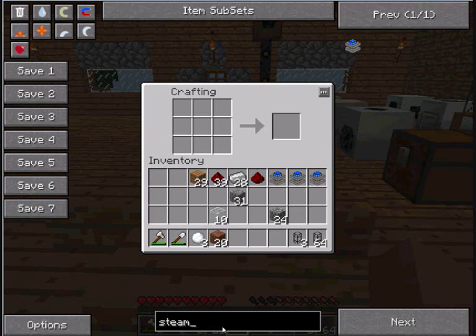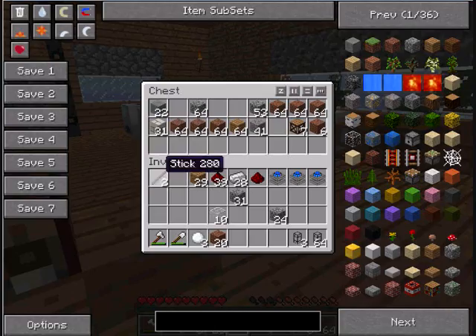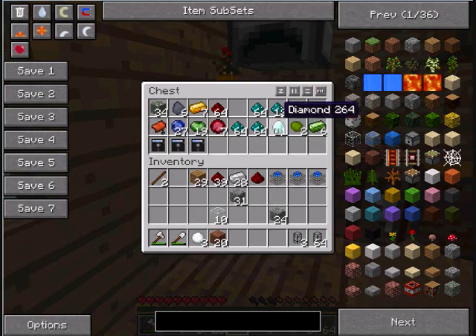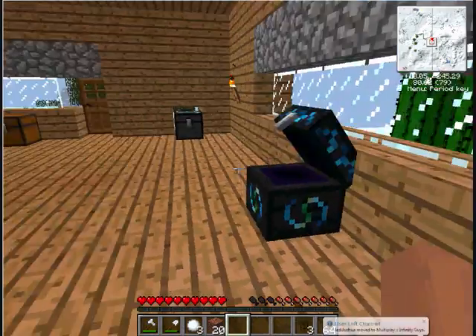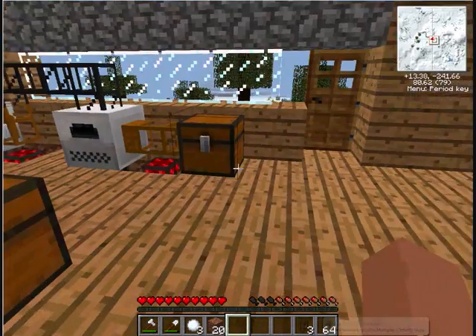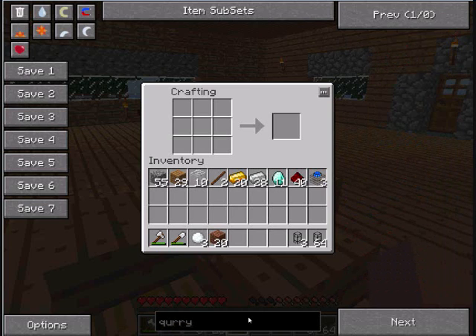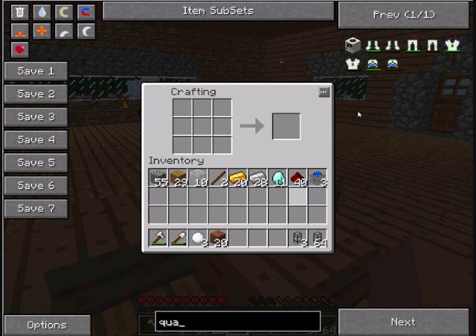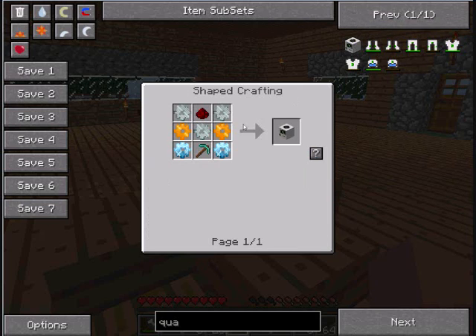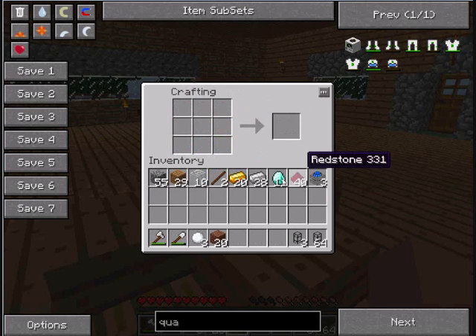Do we have any sticks? Yeah we do. We need some gold as well — I've got loads of gold. So let's open up the quarry recipe. The recipe is: diamond gear, gold gear, two diamond, two gold, and three iron. Okay I can remember that. Let's make that now.